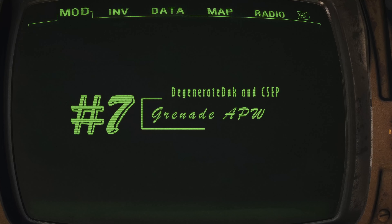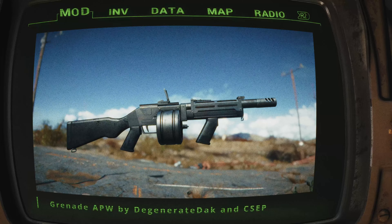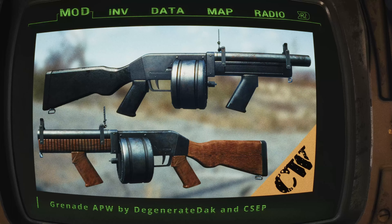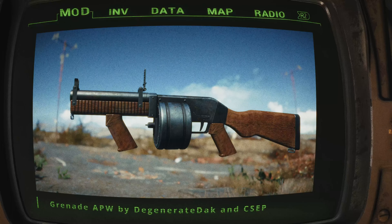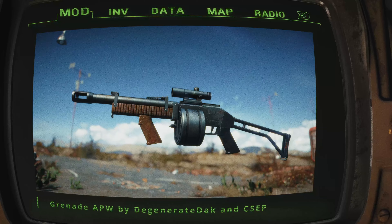Grenade APW by Degenerate Dak and CSF. If you're craving something more explosive, the Grenade APW is here to satisfy your appetite for destruction. This semi-automatic grenade launcher offers a buffet of boom with a wide array of grenade types to choose from — perfect for those moments when you need to make a statement. But the Grenade APW is just one piece of the puzzle in the Commonwealth Weaponry Expansion. This team has crafted a vast arsenal of lore-friendly weapon mods that integrate seamlessly into the game, from custom animations to extensive customization options.